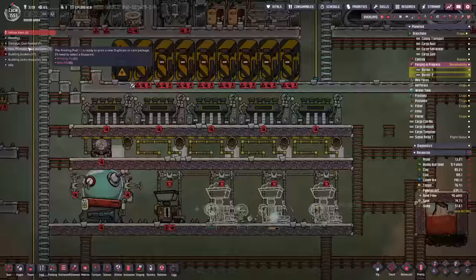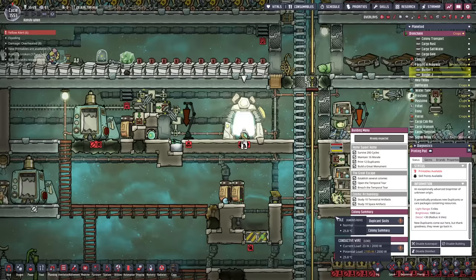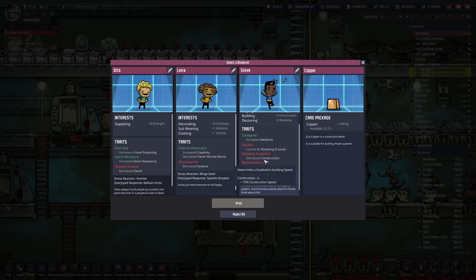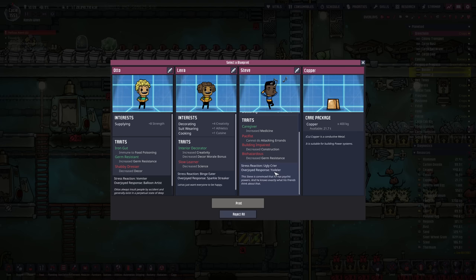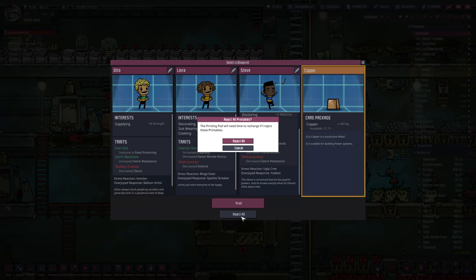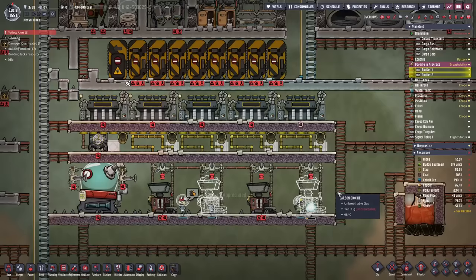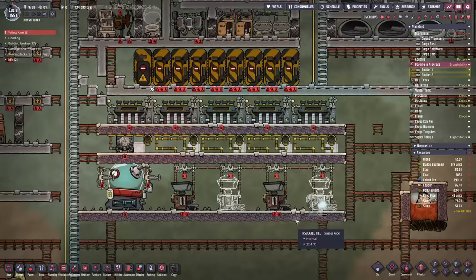While waiting for this to finish there's been a printing pod activation. We've got one of the new duplicants that came with the newest update - Steve. Still not worth taking though: tidying, building and doctoring. We don't actually need them but it's just nice to see the new duplicants; I believe there's four of them. Steve is convinced he has psychic powers and he knows exactly what his friends think about that. We'll print the copper instead - we'll take the copper and find a use for it.